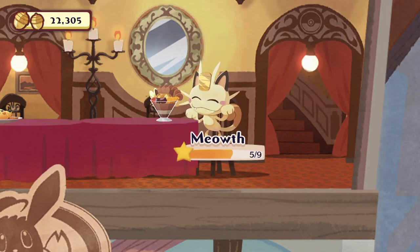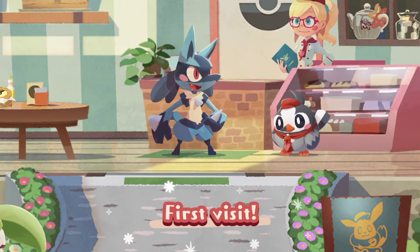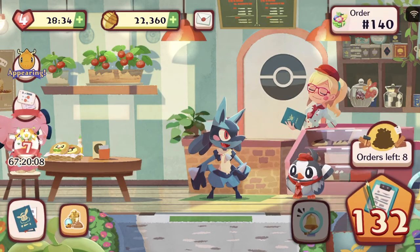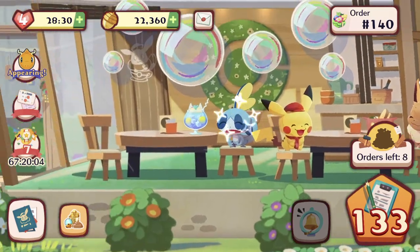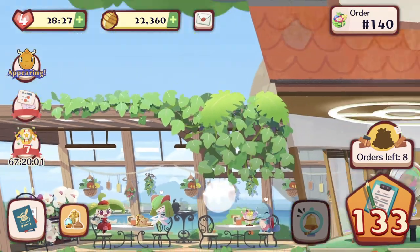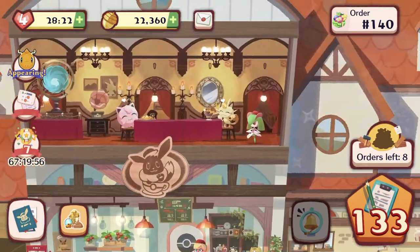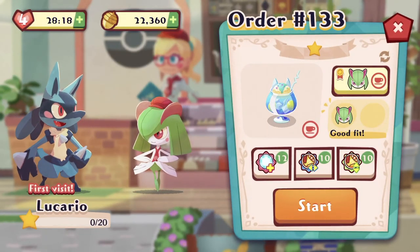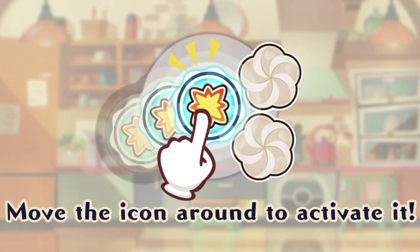We don't have Meowth yet. Oh, Lucario — his first visit! We're in 7th place! Dragonite's still not in the line. Where is he? He's not in the cafe, so I guess he's gonna appear soon, maybe. That took a while.